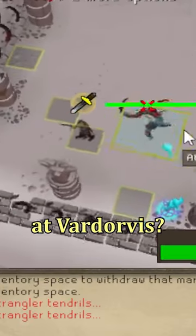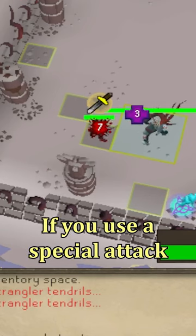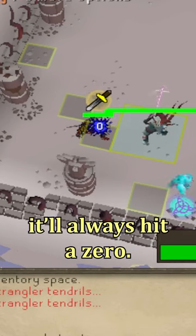Which special attack weapon is best to use at Vardorvis? First of all, don't use a spec to wake Vardorvis up. If you use a special attack as your very first attack to get that fight started, it'll always hit a zero.